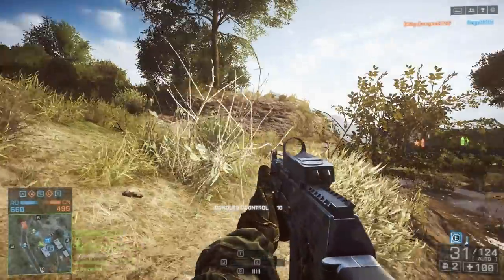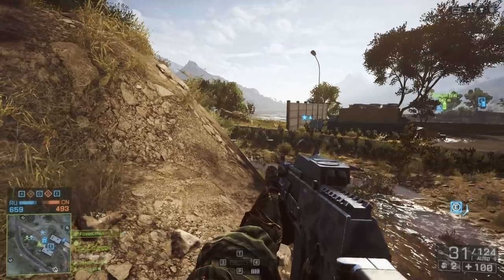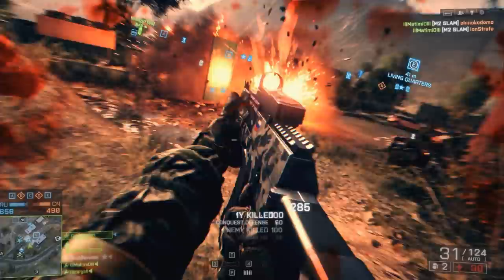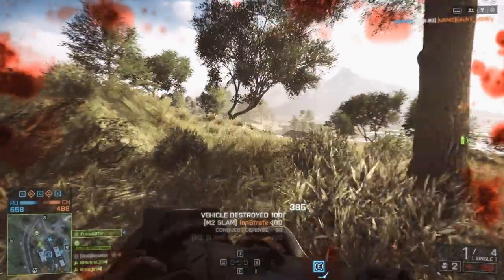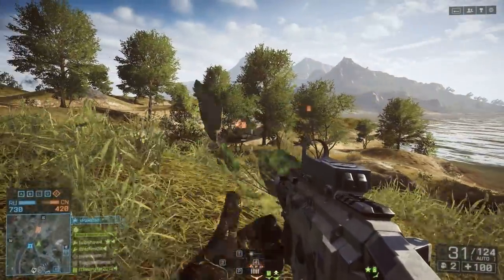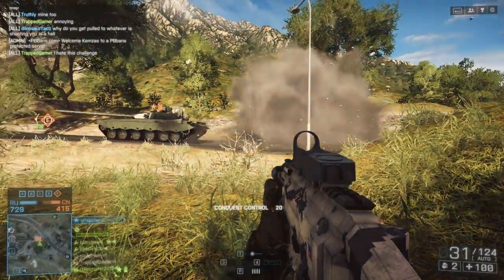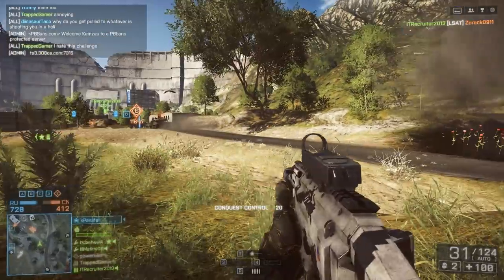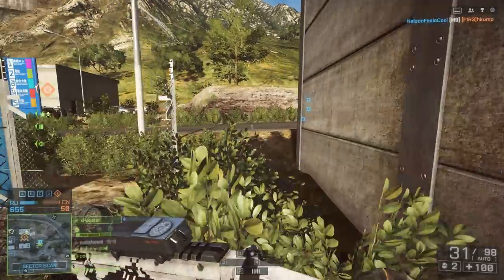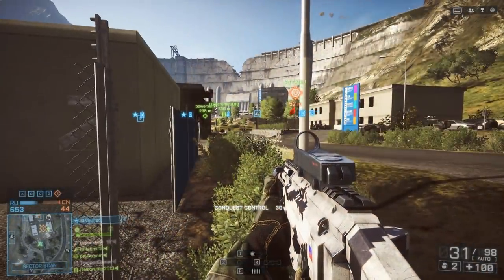One downside is that you do need to be fairly close to the explosive device for it to detonate and do full damage. I tested it out and it seemed the sweet spot was about four to five meters. Anything further than that, the slam would explode but wouldn't do any damage. It can kind of be a risk-reward system — it can really catch tanks by surprise, or it can just go off and not do any damage if they skirt around it a little bit.